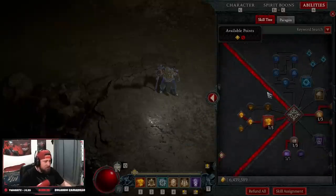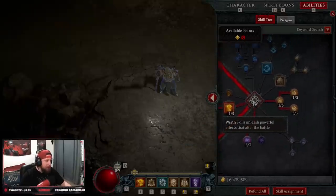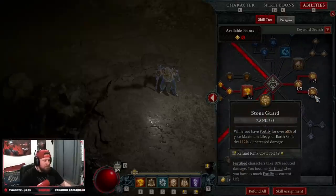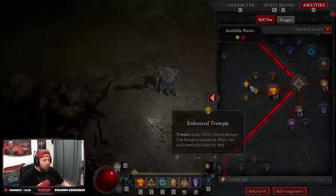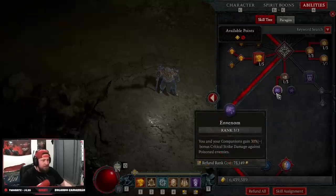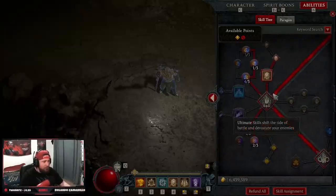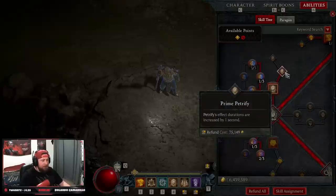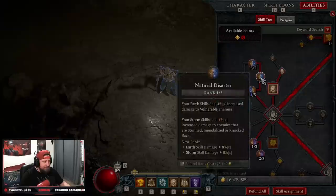Coming down to passives: one point in Crushing Earth, one in Safeguard, three in Stone Guard for fortify, one point Trample into Natural Trample which gives fortify, one point in Neurotoxin, and three points in Venom. Even though Venom says 30% bonus critical damage against vulnerable enemies, it feels like it was shadow-nerfed — it still works though. Then for ultimate skills we take Petrify into Prime Petrify to increase its duration by one second.